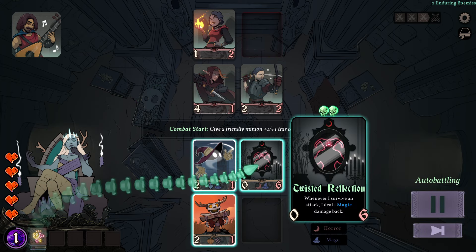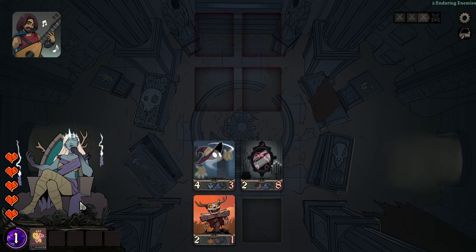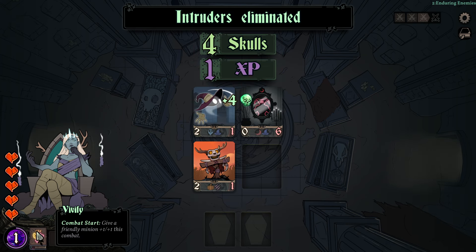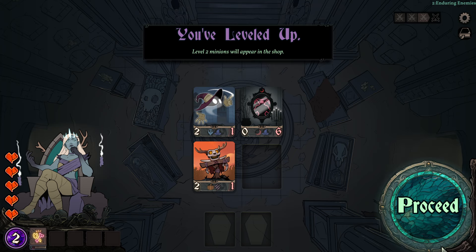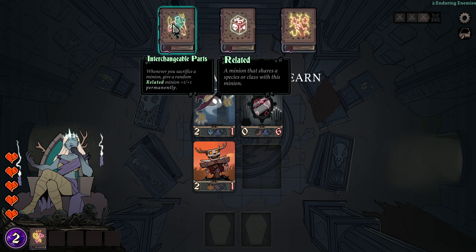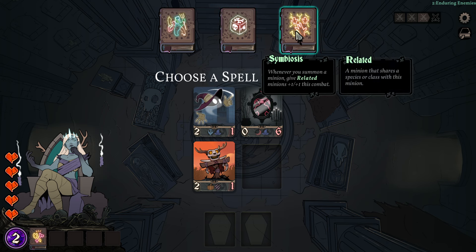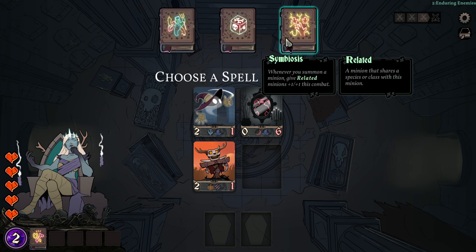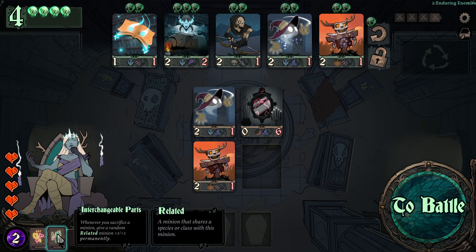Give a friendly minion plus one plus one this combat — we're gonna do that, and do the same thing again. Because the first spell we have gets used twice, and that can make for some incredible combinations. Whenever you sacrifice a minion, give a random related minion plus one plus one permanently — that's pretty interesting. We re-roll: give a random minion in the shop — no thank you. Whenever you summon a minion, give related minions plus one plus one this combat — no. Interchangeable parts is pretty interesting.